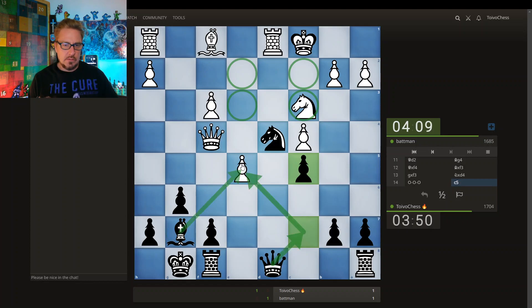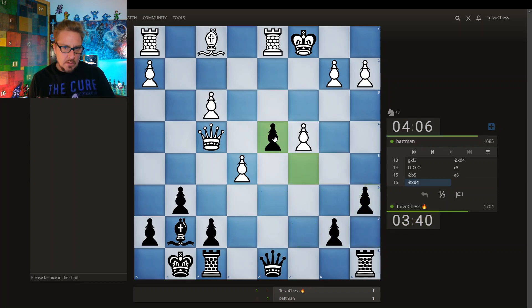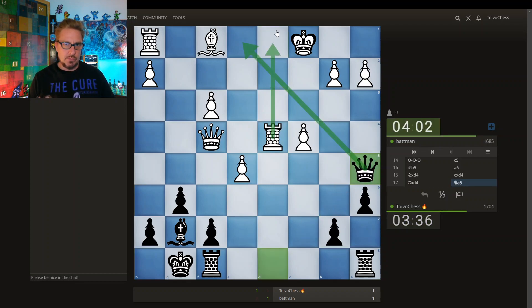Queen here, rook here if needed. Right away I'm going to question this knight — it's likely going to come here. Grabbing here, so the rook's going to take. The queen's going to try to get in, eyeing the square. Of course the rook can drop back. The pawn is also loose. King safety is the key here — I'm down a pawn, but the king safety matters.